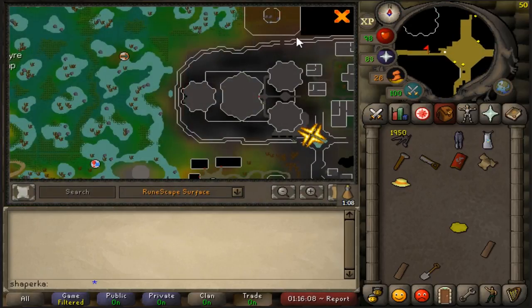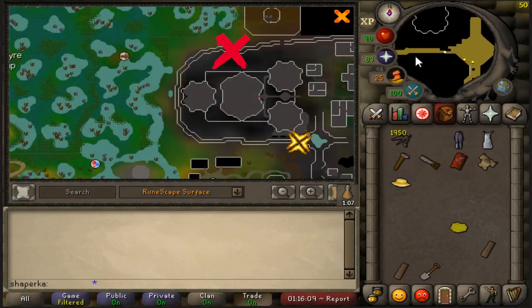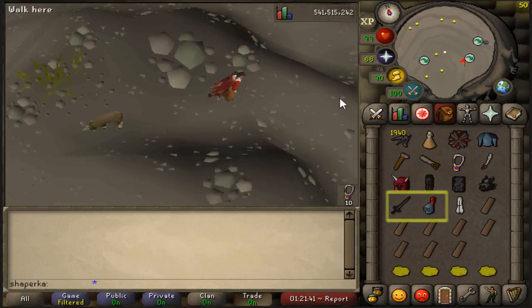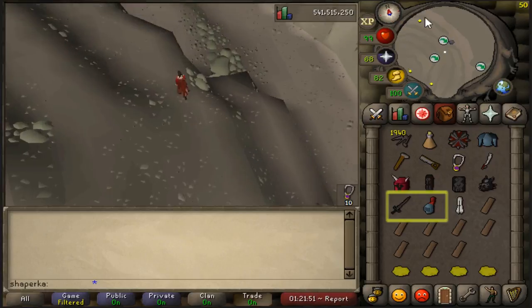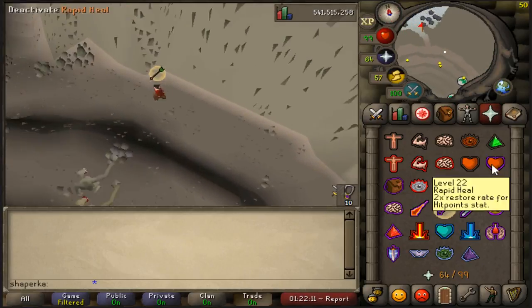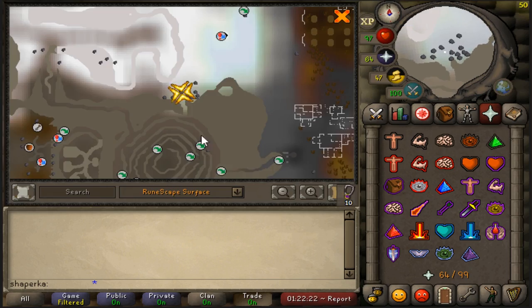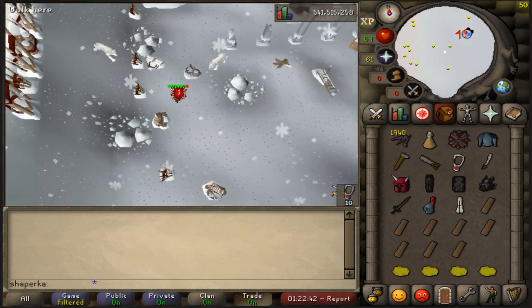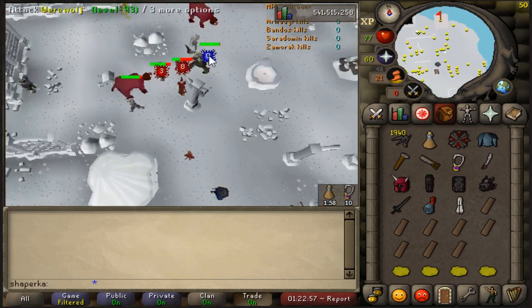You want to build a stash on the northern wall of the castle. For this step you are going to need a shadow sword and a Zamorak full helm. Before teleporting to Trollheim I would recommend bringing god items so you don't get killed.